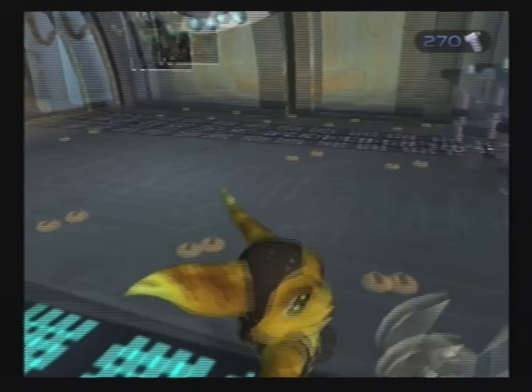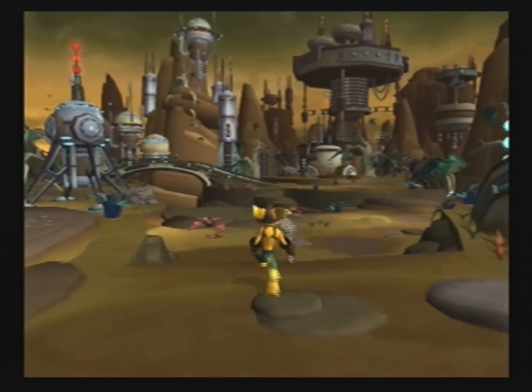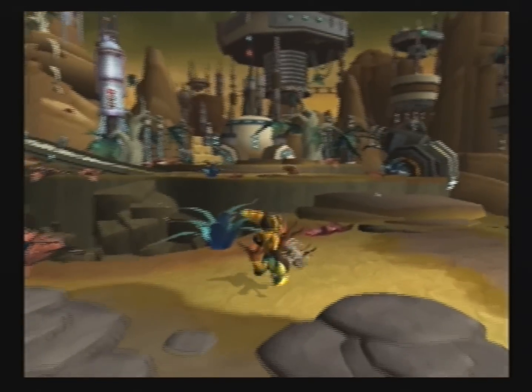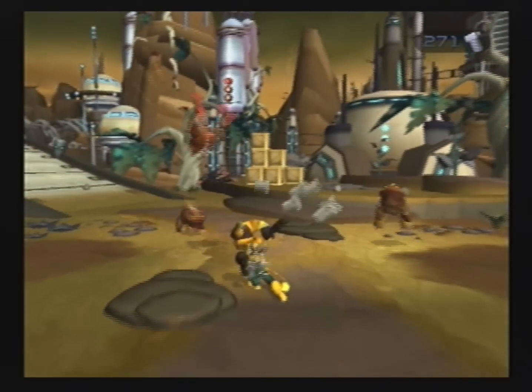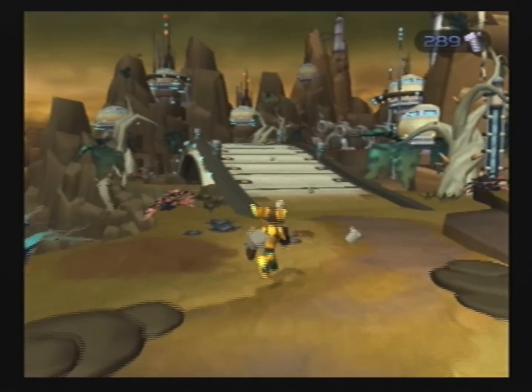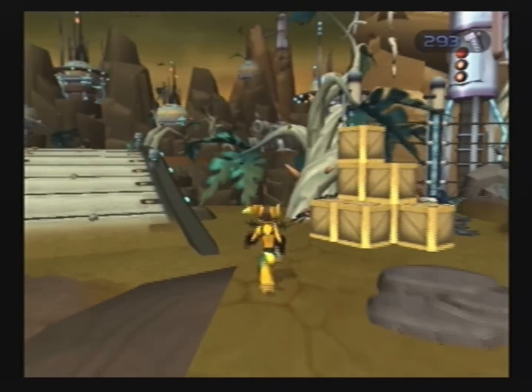So yeah, I got a capture card and I'm sure some of you saw it — I made a vote video. The votes were cast, and Ratchet and Clank ended up being the winner. And I am going to be Let's Playing SpongeBob: Battle for Bikini Bottom after this. If I cannot get Sacred Gold to work, it will go right up after Minish Cap.